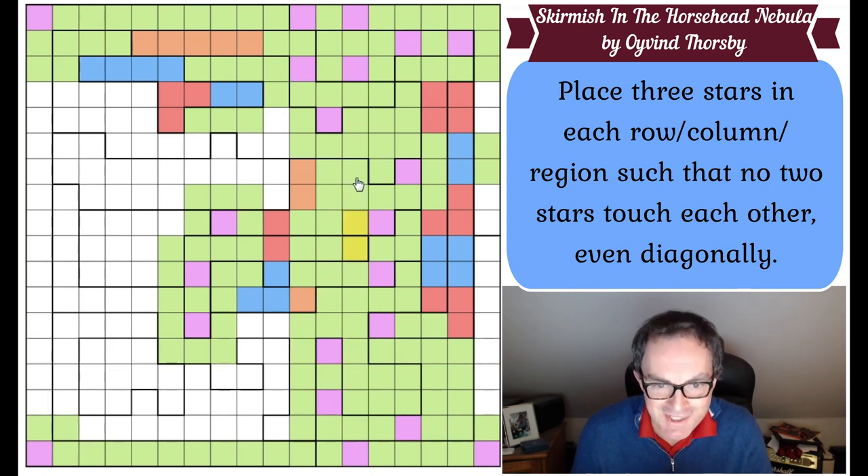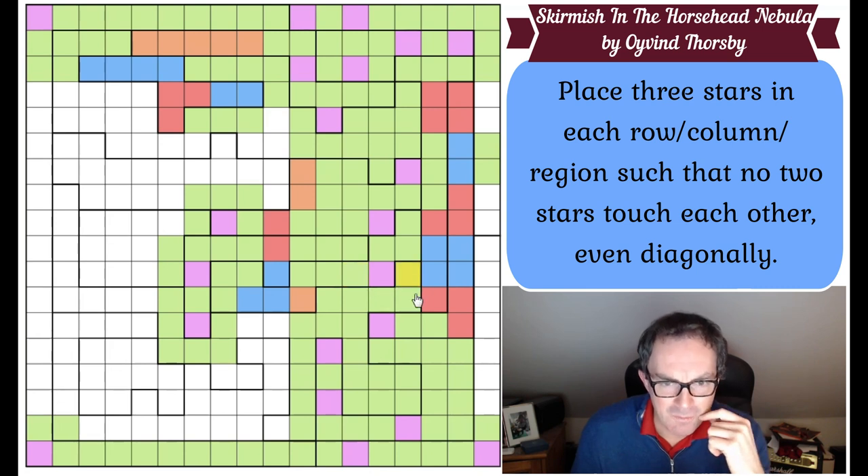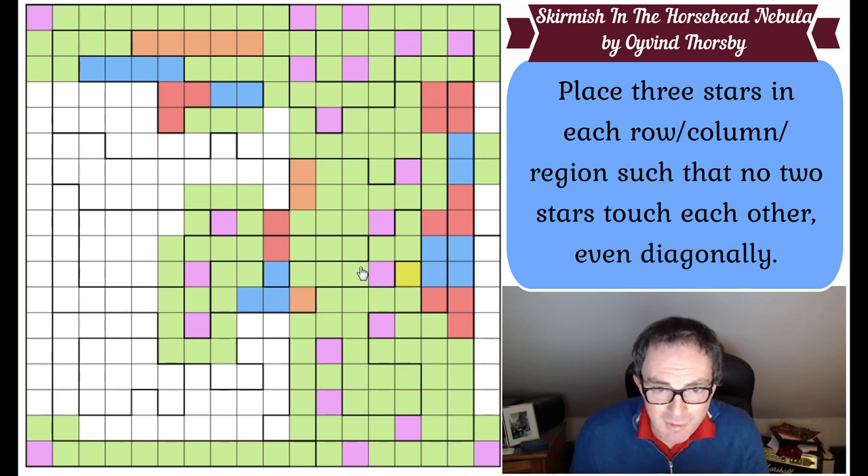Now I've got three stars in the snail region - one star, two stars, three stars. So I don't need any more stars. That definitely looks like it's like that to me. So I don't think they can be stars. That means this is a star, this is a star, and this is a star, in order to keep the stars apart. The rest of it all becomes green. We've now got a whole variety of stars in this region - a whole nebula of stars.